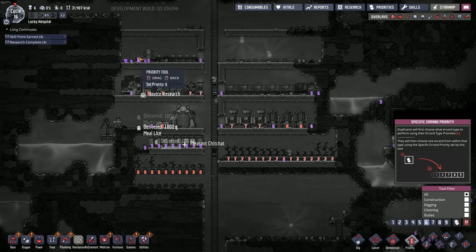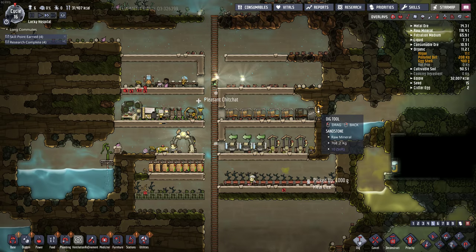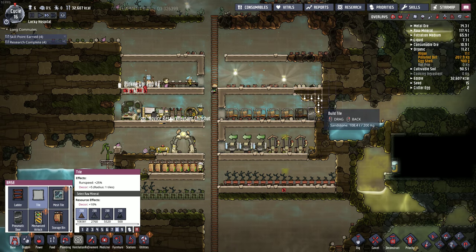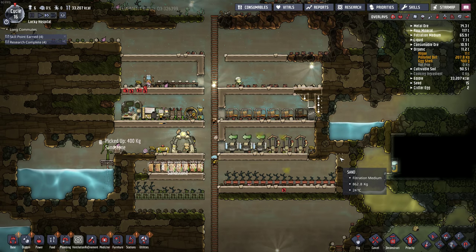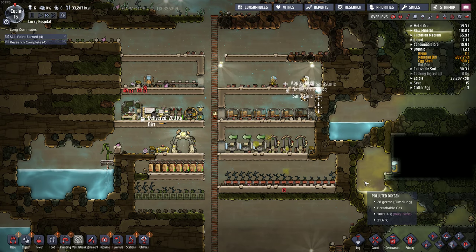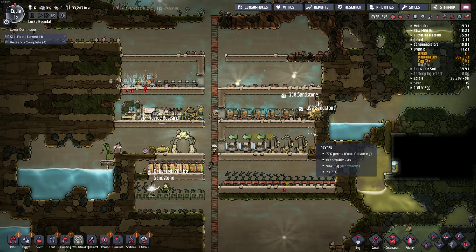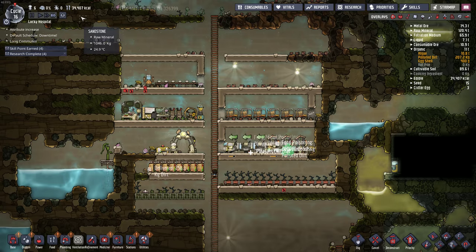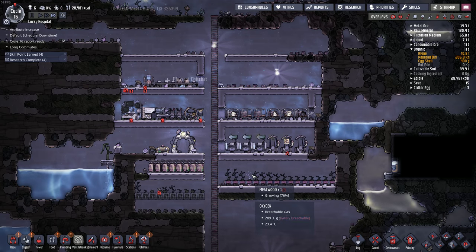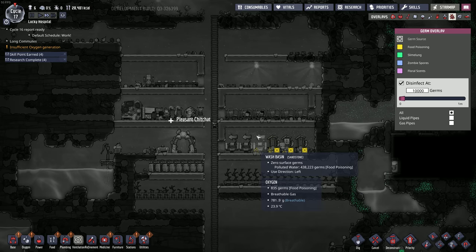What we could do is put some airflow in there. Deodorizer is priority six. Let's dig this out a bit. What have I done here? This is kind of ugly. No train wrecks yet. Can't catch up. Food is very good. I should be turning this into meal lice loaf, but I think I'll just let them eat it as is. Got some lots of food poisoning in the air here.